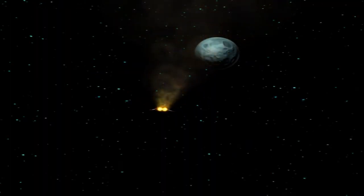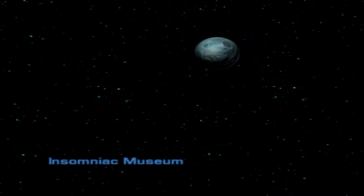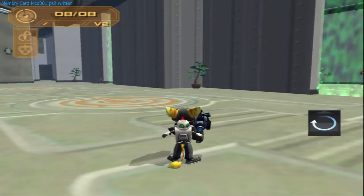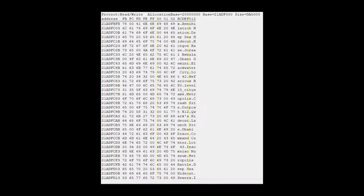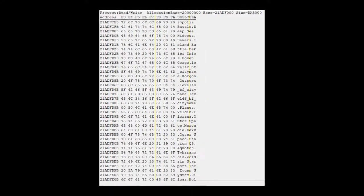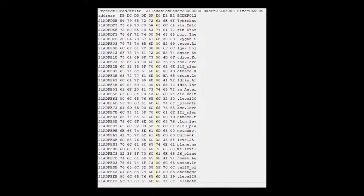The level system in Ratchet and Clank works with IDs. The game uses this ID to gather the name of planets and cities that are loaded into the RAM. The names of all the locations are listed first, immediately followed by the names of the planets.